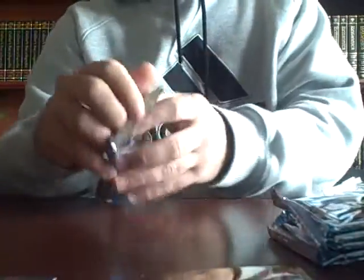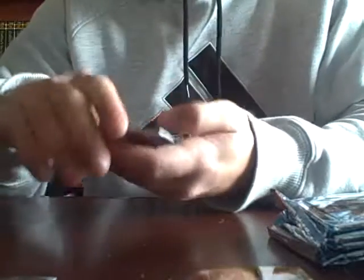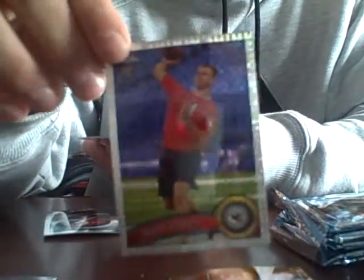This is Topps Chrome - how'd they get that Bowman Chrome in there? Yeah, they put those in there, I don't know. Okay, Aldrick Robertson rookie, Ricky Stanzi refractor, not numbered. Then Carson Palmer and Hakeem Nicks base.